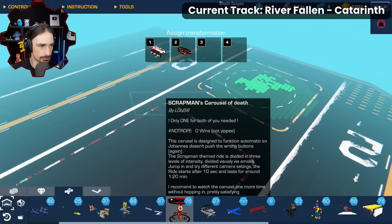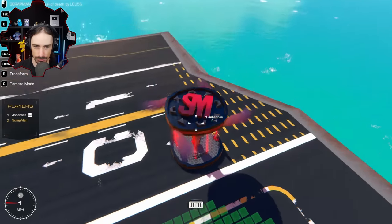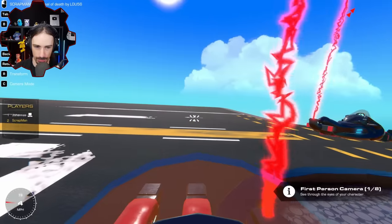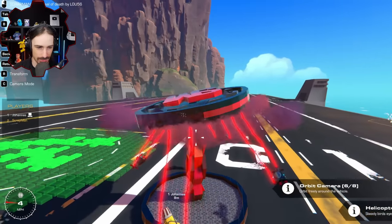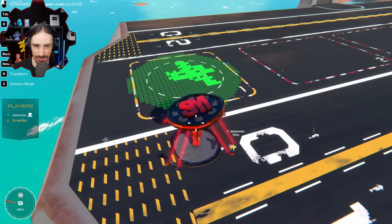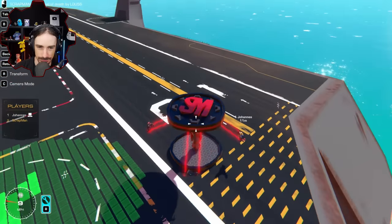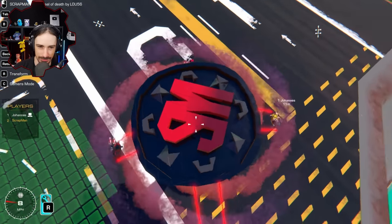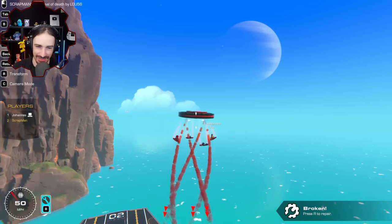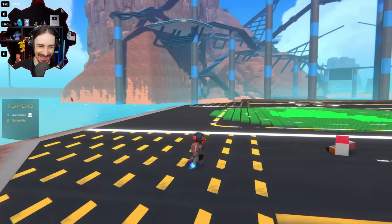Scrap Man's Carousel of Death by Lou 56 — it's automatic! Here we go. It's got my logo on top. Going first person — I wonder if it's going to tilt. There's the smoke effects and there's the tilting. The gear is rotating independently of the letters — pretty cool. Someone always makes a really good job of your logo in these build challenges. We're flying — we're actually alive — and definitely not alive anymore.